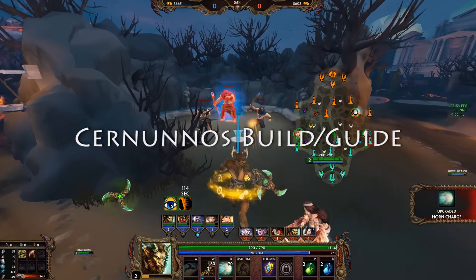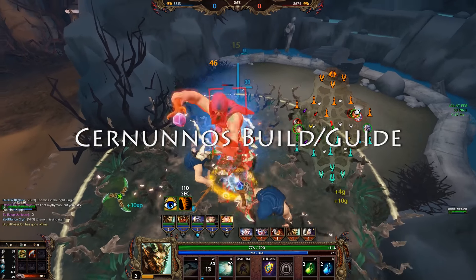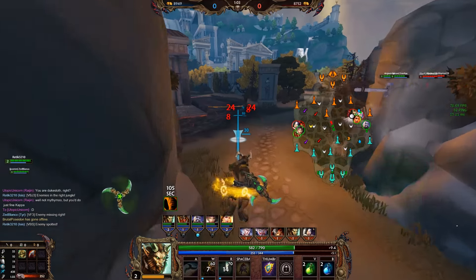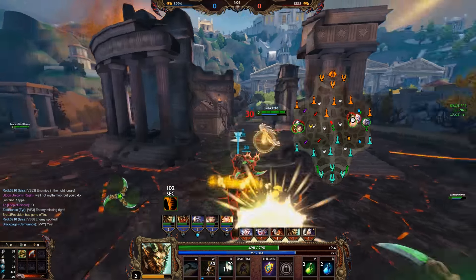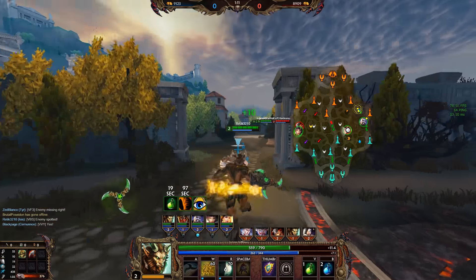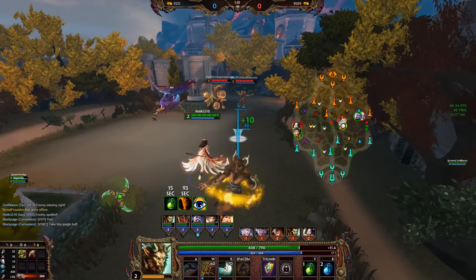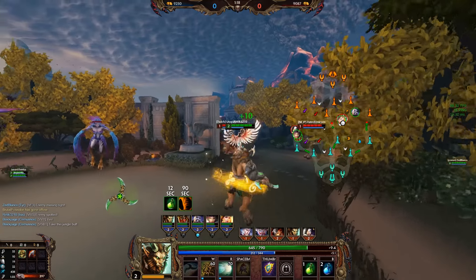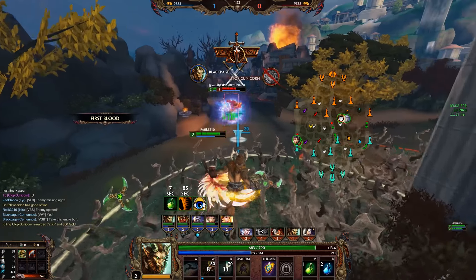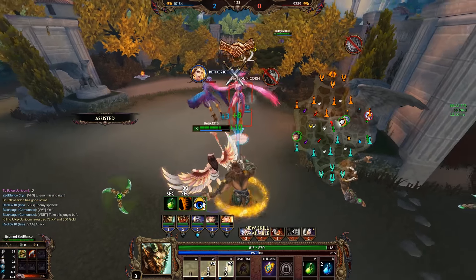Today we're talking about Kurnanus, how to build him and how to play him. This god is pretty damn busted at the moment, so in the end what you build on him doesn't matter all that much. There are still items that obviously don't work as well as others, but generally almost any hunter build on him will be fine. He really is fine as soon as he has two to three items that provide him with the basic stats that he needs.